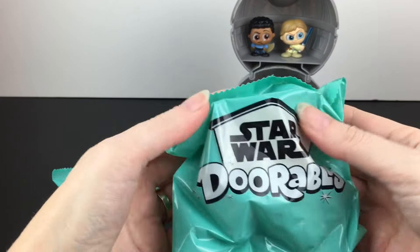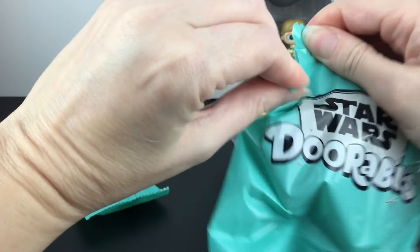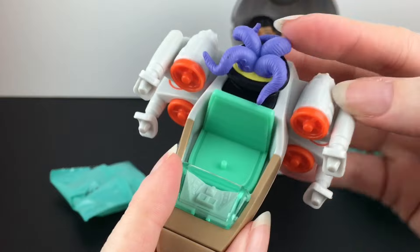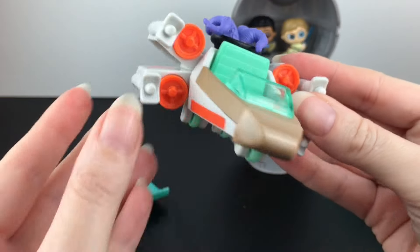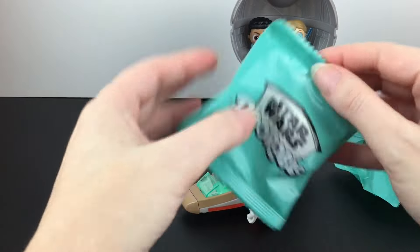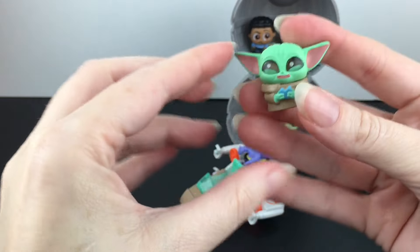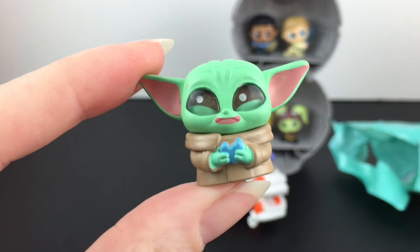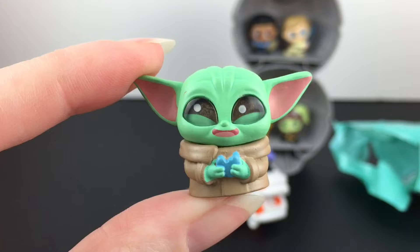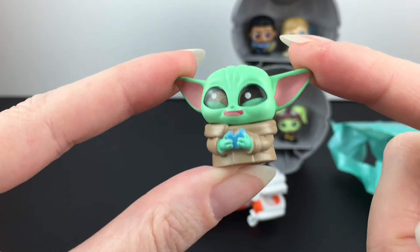We'll start with the vehicle — it actually feels rather large. Inside, oh my goodness, we have an X-Wing with tentacles. I think I know who this is — that's adorable. And inside we have little Grogu with his blue biscuits, looking happy and munchy. That is too cute — looking absolutely adorable.